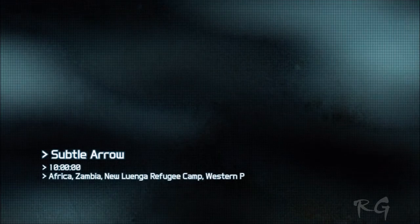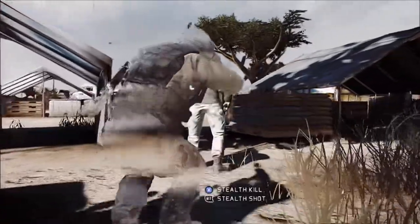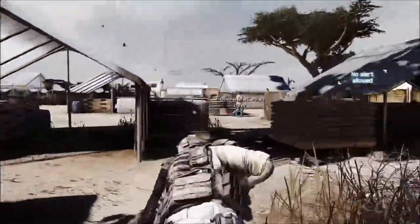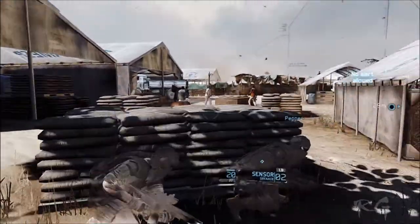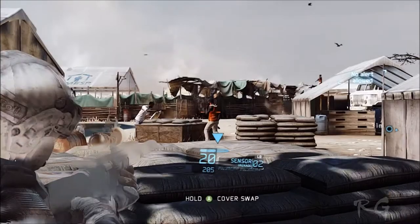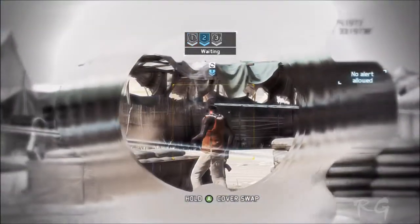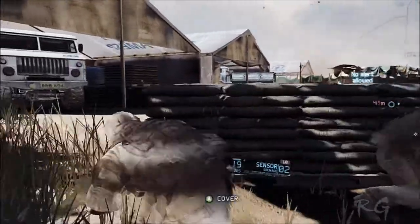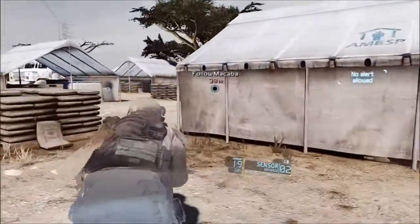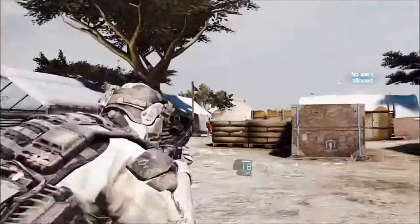Designate targets — I always seem to get found right about there. Stress again this time. On the roof. Step it up, we're losing him. Ready to fire, on your go. I lost a shot. Back one, shifting. All right, I gotta get up here. Target down.